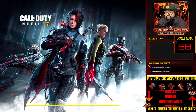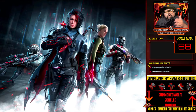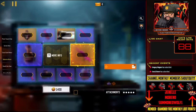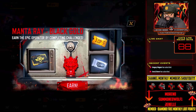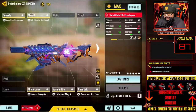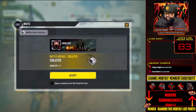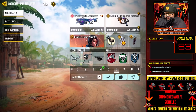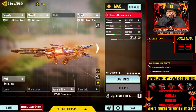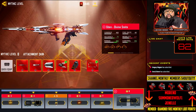You have to upgrade your mythic weapons fully to share copies of them. For example, if I have my Switchblade upgraded all the way and my Odin upgraded all the way, I can share two copies of the Odin and two copies of the Switchblade. You can see here the Switchblade says 'Finale' — it's maxed — and the Odin is also at max mythic level.